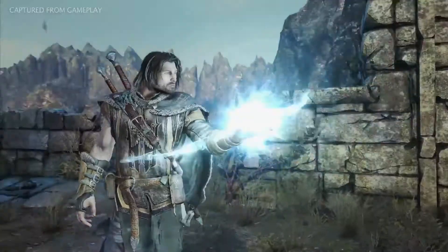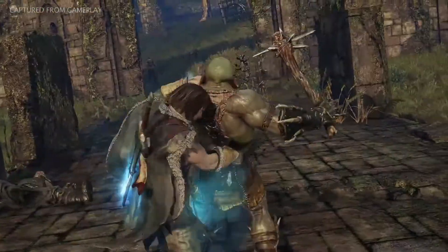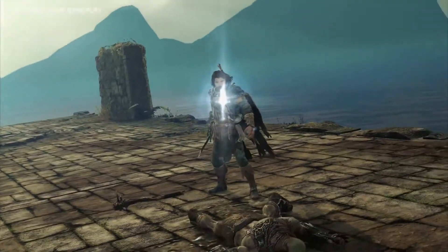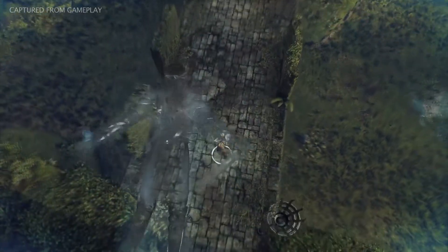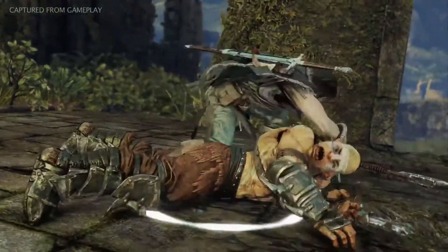Runes add powerful buffs to Talion's weapons and are dropped as loot when enemy captains are vanquished. Exploiting the weaknesses of an enemy will influence the type of rune dropped, and combining different runes will increase the power of Talion's weapons in different ways.